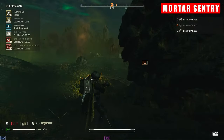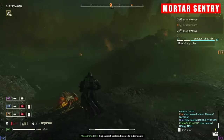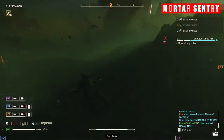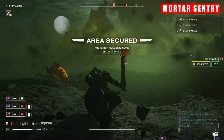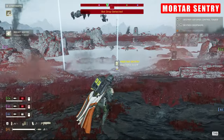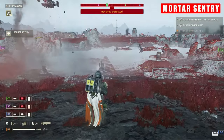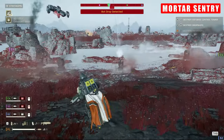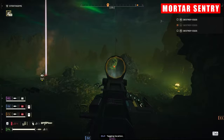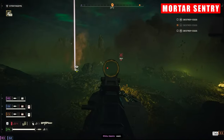Venturing recklessly into nests or bases while the turret is active invites certain peril. Furthermore, it's worth noting that the turret's presence may inadvertently provoke nearby patrols, complicating stealth-orientated endeavours, especially on higher difficulty settings. Despite these drawbacks, the mortar remains an indispensable asset, offering unparalleled support when wielded by a cohesive squad willing to accommodate its operational constraints.